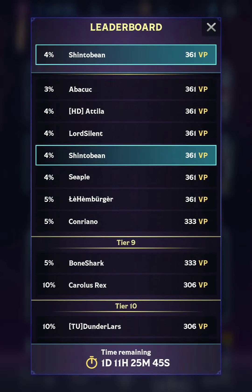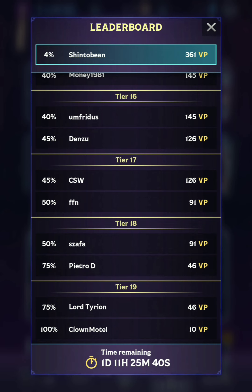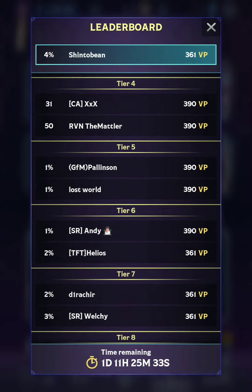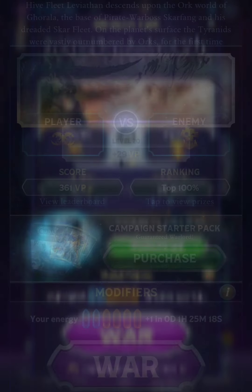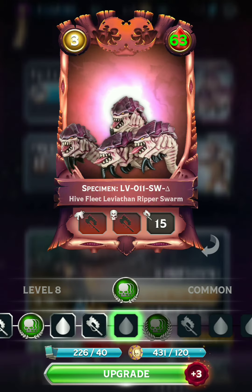Something I just noticed in this campaign — it might have been applied a little bit earlier — but if you look at the leaderboard, you can no longer see how many players are participating in the campaign. It used to have the exact number for each tier. Now it's just a percentage, so we don't know how many people there are. It only goes up to the top 50, as you can see.